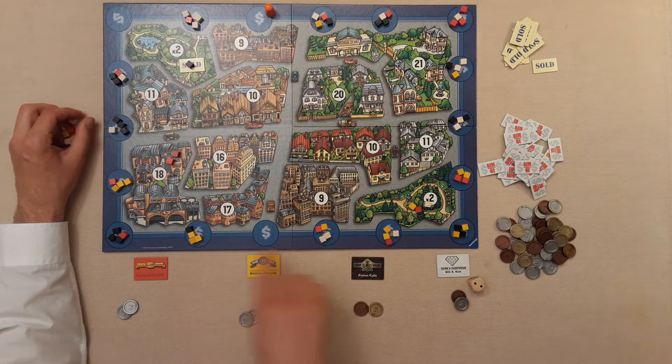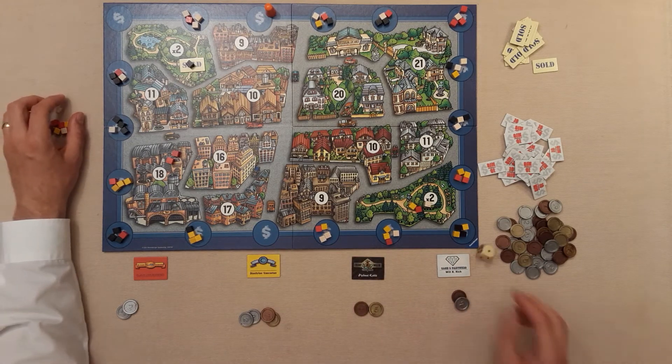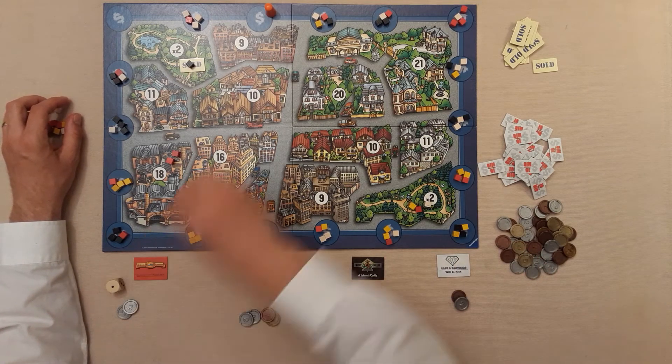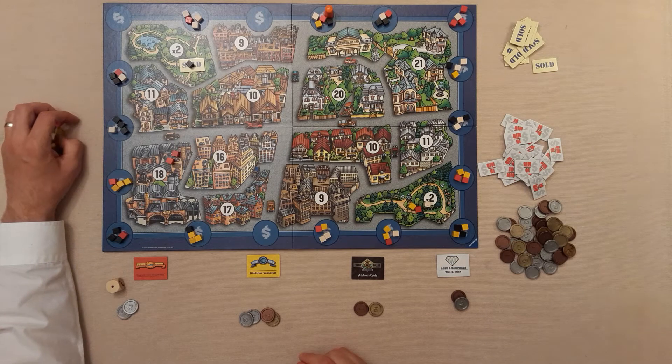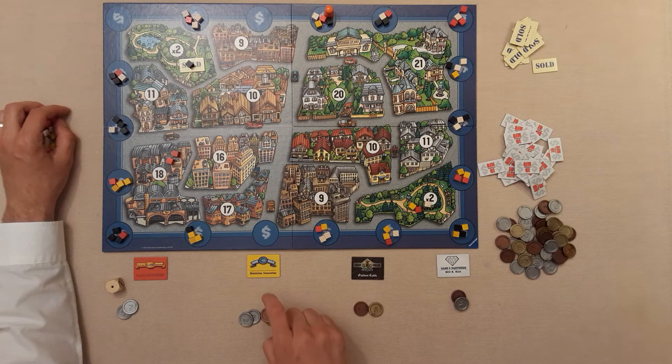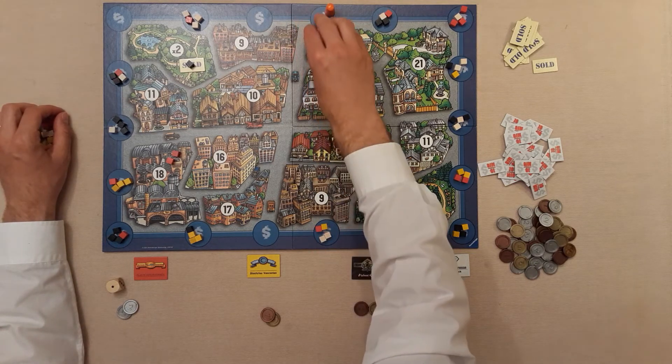That's the power of buying strategically — spotting these power plays as you go through the game, especially as the variation changes from game to game based on setup distribution. White rolls a one, passes the dice, and we're off to the next lot. Red bids two, yellow bids four, and everyone else passes. Yellow wins the bid at four and now gets to distribute those cubes.